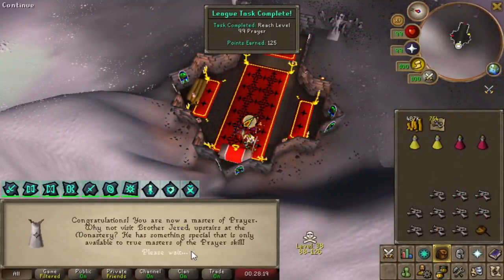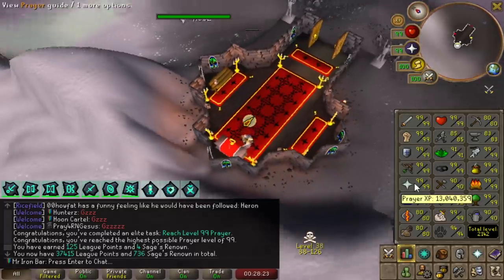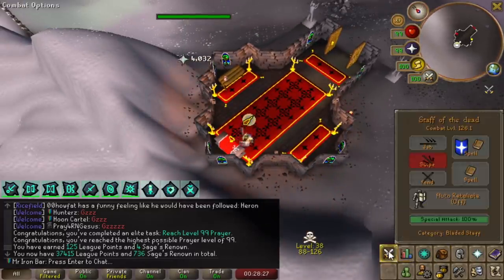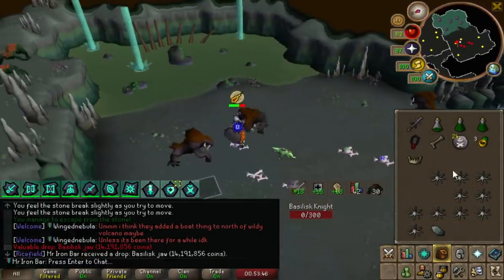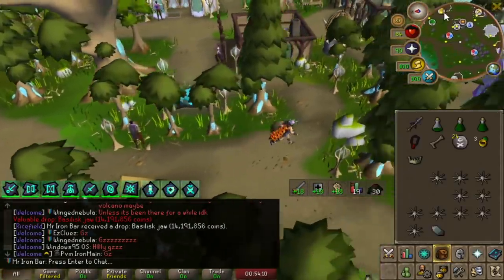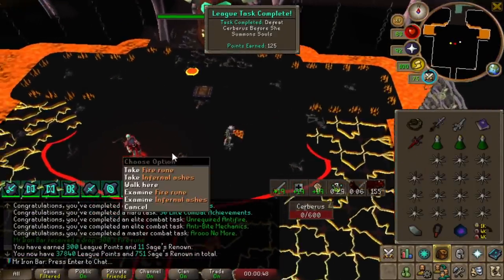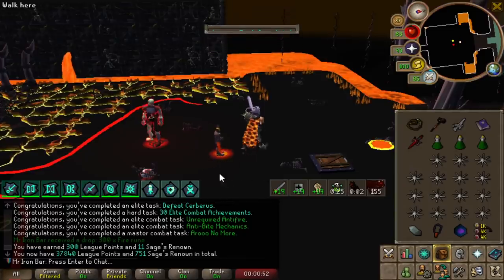Oh wow, 99 Prayer already? What did I just get — 98? Max combat! 300 points off killing one Cerberus — feels good, man.